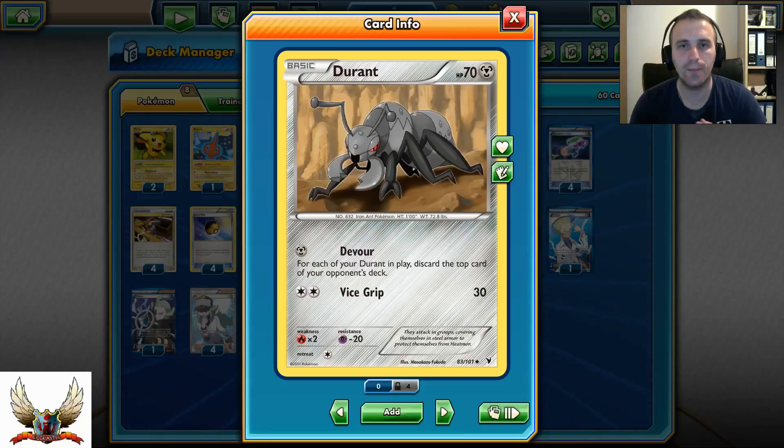So basically, this deck is made to be disruptive and to try to put your opponent to sleep with Hypnotoxic Lasers, get rid of your opponent's energy cards, and pretty much play Life Dew as the ace card on your Durant repeatedly. Put it back with Junk Arm and revive your Durant and Devour your opponent each turn for 4 cards off the top of their deck.